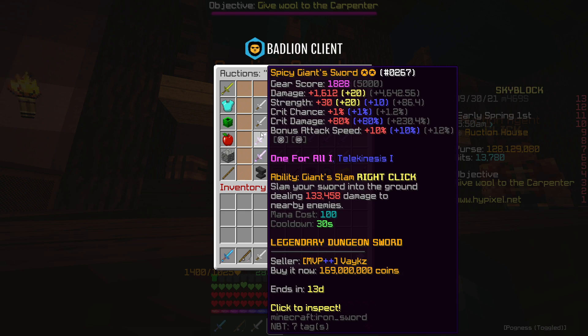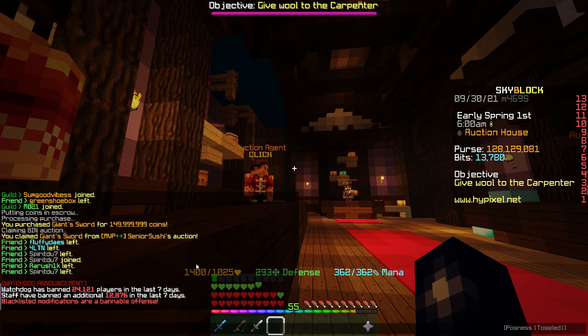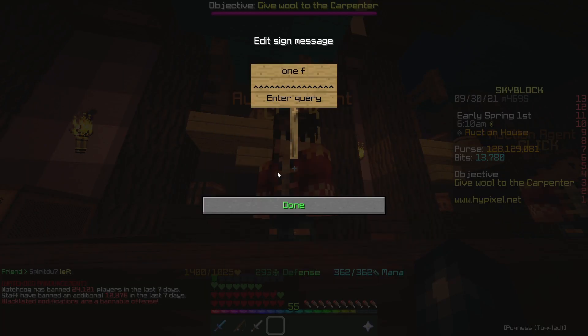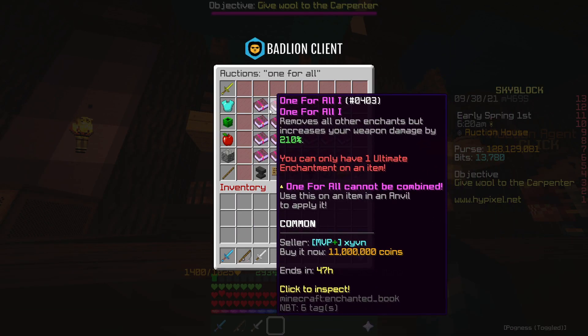So what I'm going to do is, considering we've paid 150 million for this, I'm going to buy a One for All book. We're going to add the One for All book onto the giant sword and then we're going to see what profit we can make from it. We're up 10 million - we've spent 160 million and the cheapest is actually 169 million.